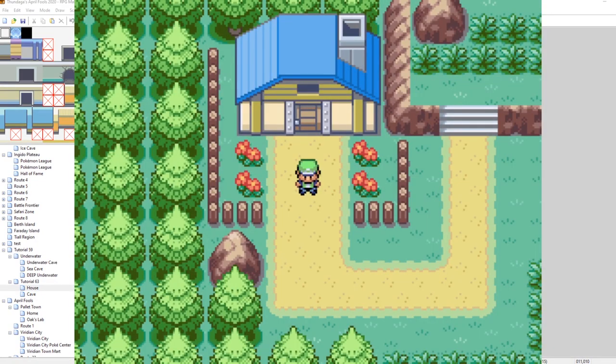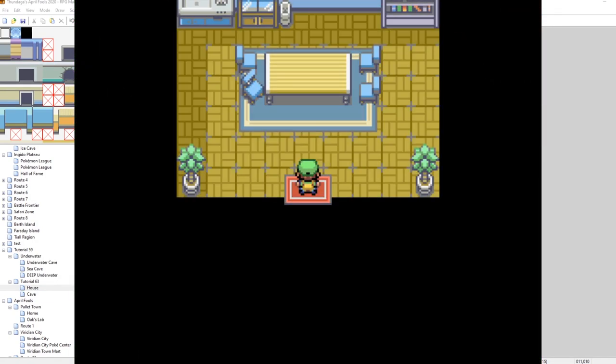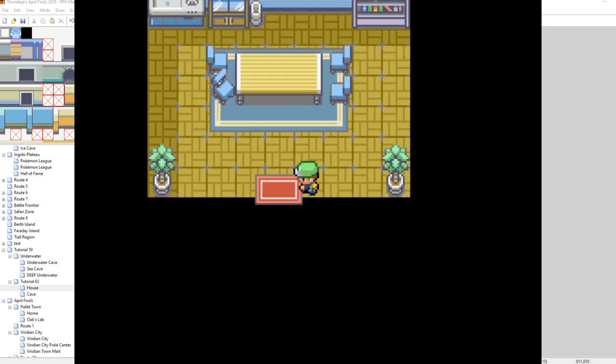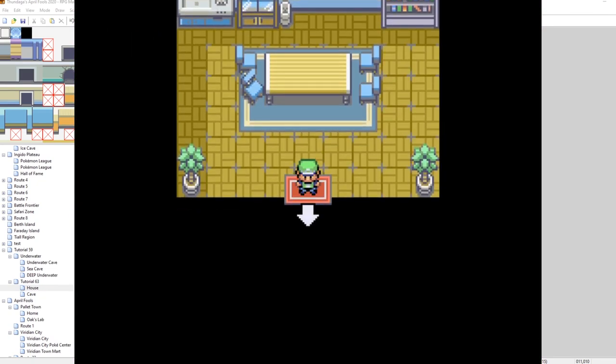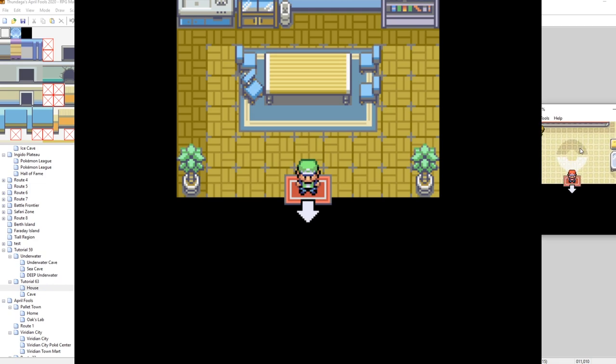Let's see how it looks in game. Walking in - there's no arrow when facing up, left, or right across here. But if I face down, the arrow appears. Face right, the arrow disappears. Face down again, it reappears. If I hold down too long, I'll walk down and start the transfer. We've got our arrow popping in and out - it's pretty close to how Pokemon FireRed and LeafGreen set theirs up.